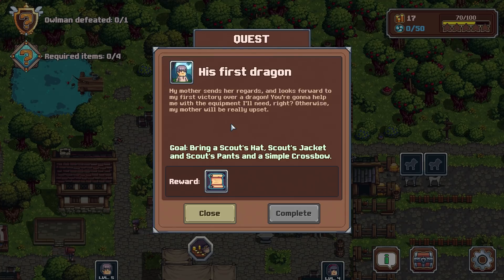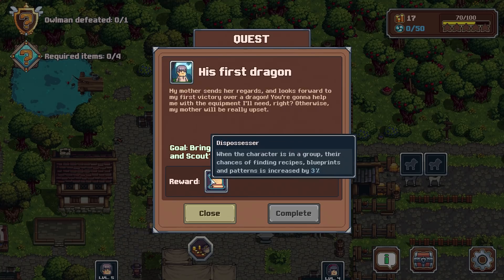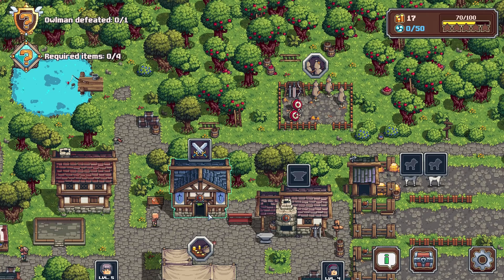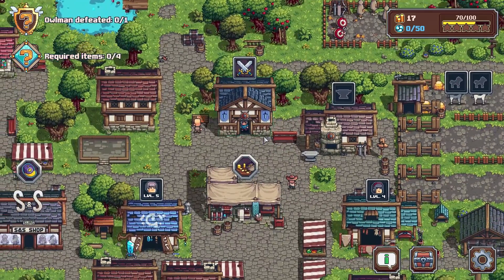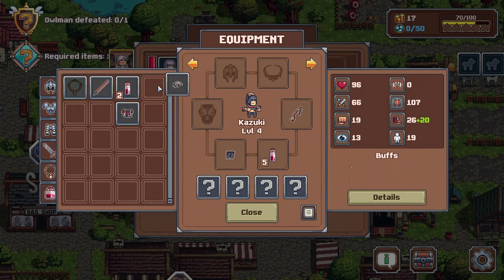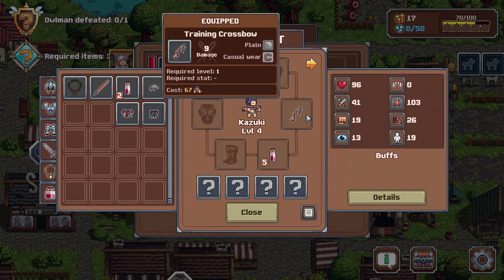My mother sends her regards and looks forward to my first victory over a dragon. You're going to help me with the equipment I'll need, right? Otherwise my mother will be really upset. Bring a scout's hat, scout's jacket, and scout's pants, and a simple crossbow. When a character is in a group, their chance of finding recipes, blueprints, and patterns is increased by three percent.